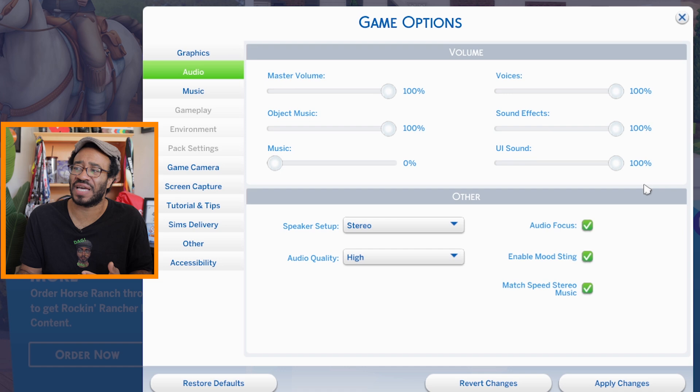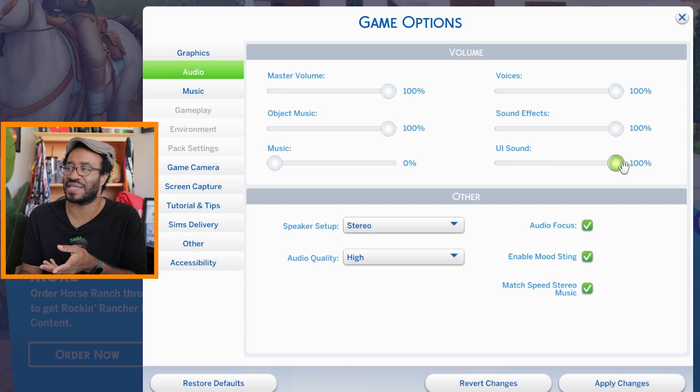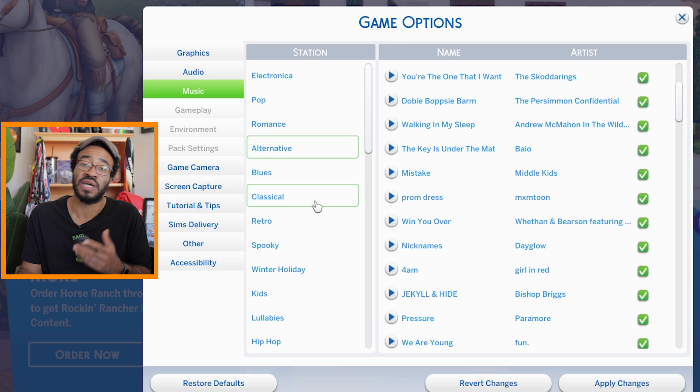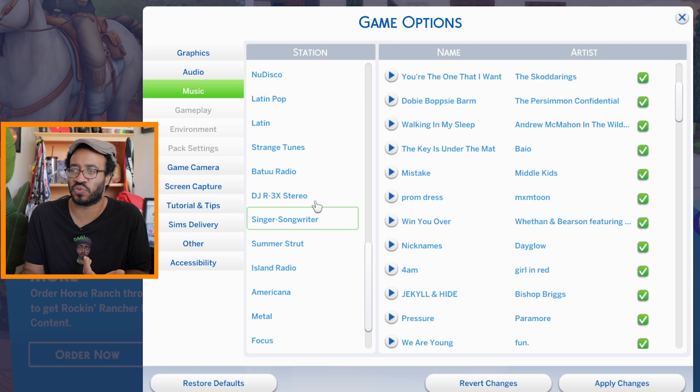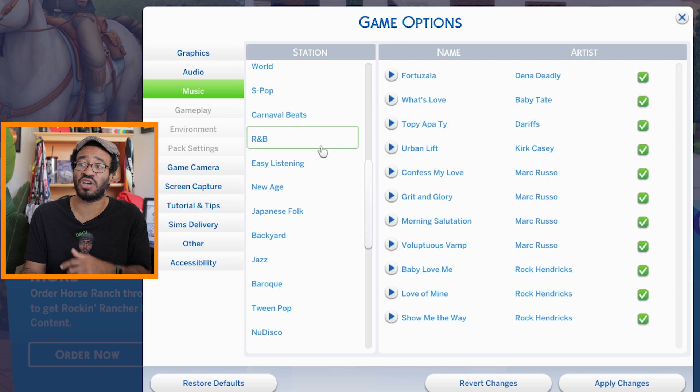In the audio section, you can adjust different things. I have music turned off, and I also turn off the UI sound when I'm creating content. Music is a cool feature because if there's a song you like in a specific category, you can find it and hit play. We just got a new R&B station, so if you want to know the artists or listen to a song in its entirety, just click on R&B. A lot of people don't even realize you can go into game settings and actually listen to the songs.